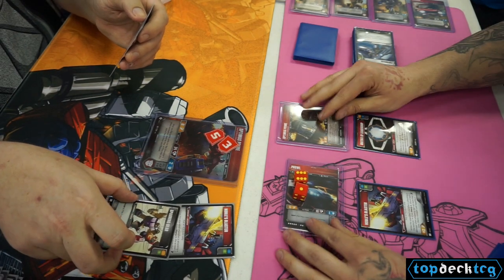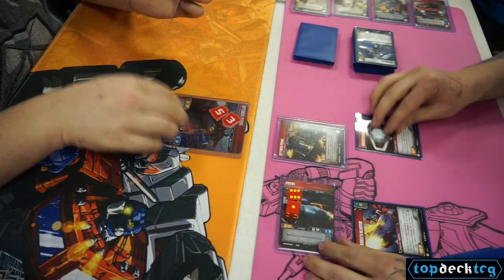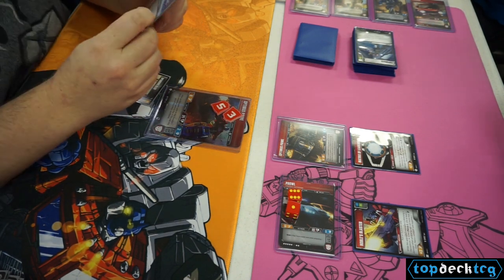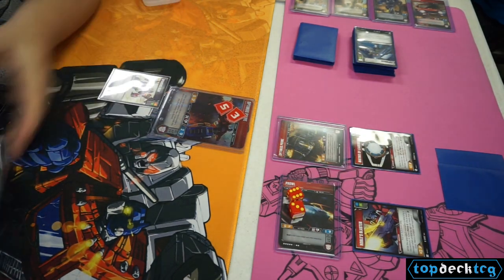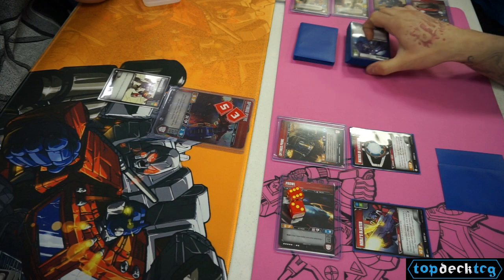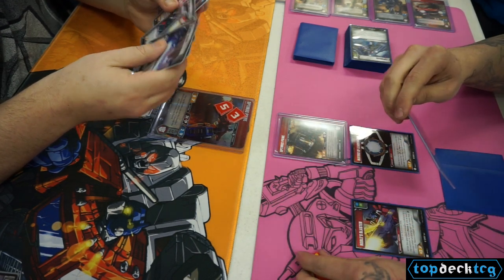My opponent is debating on the Sparring Gear. As we saw in the last match, it ended up saving his butt, so he is definitely going for it. It's a fantastic card in this list, and being able to get Tough 2 is always really good. He chooses to play the Sparring Gear for plus 2 Tough, then goes for the Piercing Blaster, which puts all of it onto Prowl. I definitely think going for Optimus Prime with the Plasma Blast would have been better — it would have done 2 damage to Nemesis Prime. He's guaranteed to get the kill with Optimus Prime anyway, so it probably would have been nicer to put those other 2 damage onto Optimus.